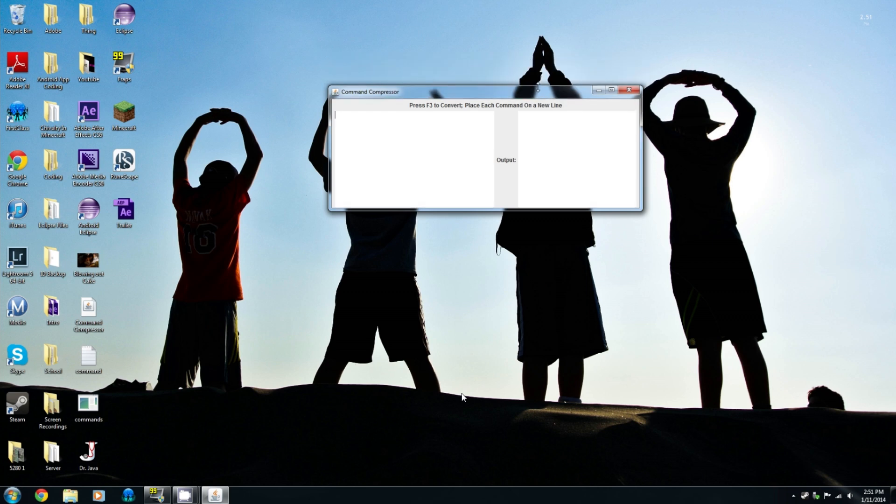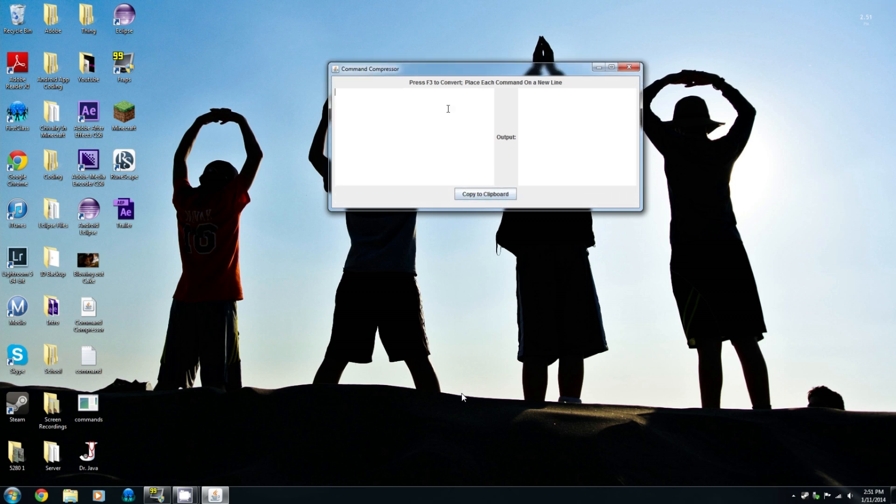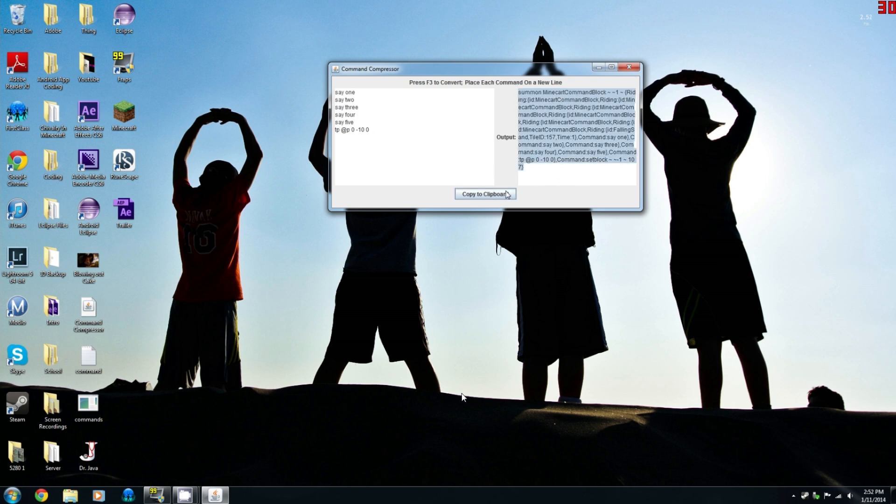So here's my program, right there. Basically, all you have to do is go ahead and write in what commands you want: say 1, say 2, say 3, say 4 — oops, say 3, but then I can go back and fix it — say 4, say 5, tp @p 0 negative 10 0. Press F3 to convert. If you're on the Mac, press Fn and F3. And there you go, then hit copy to clipboard.